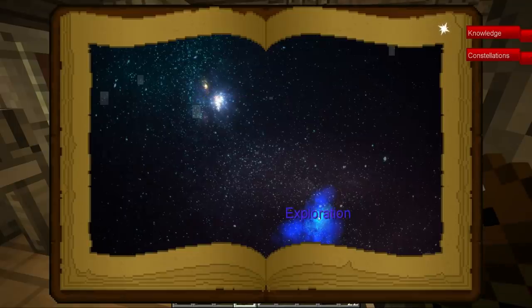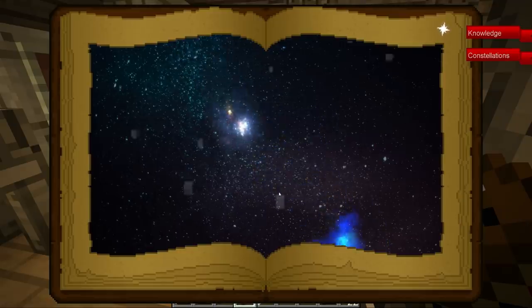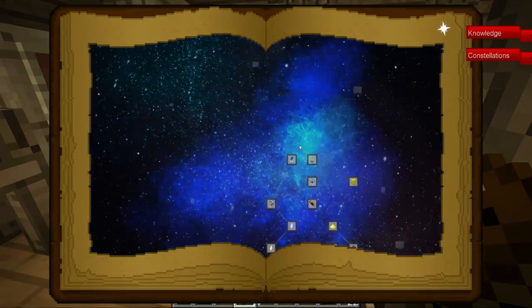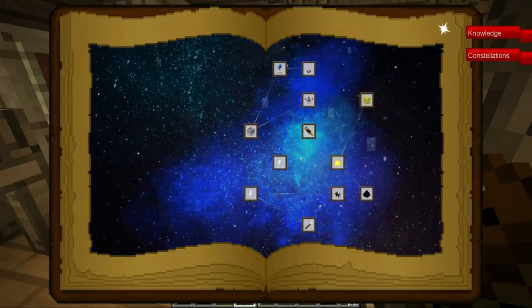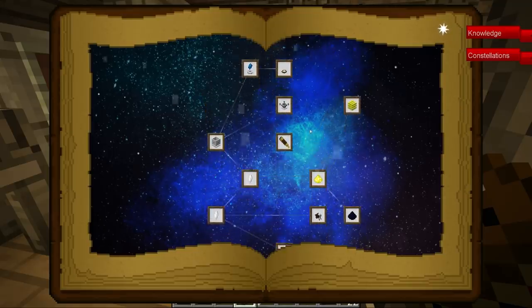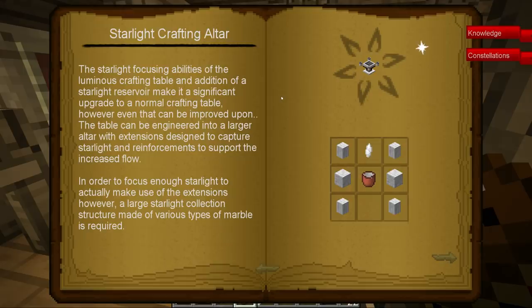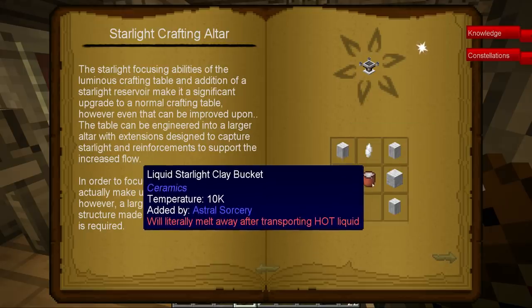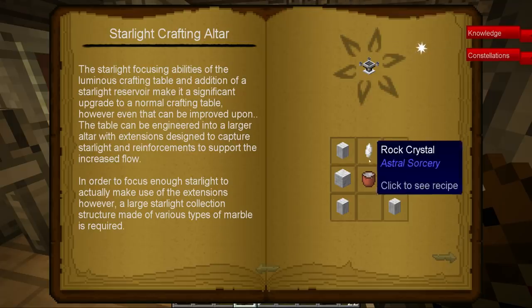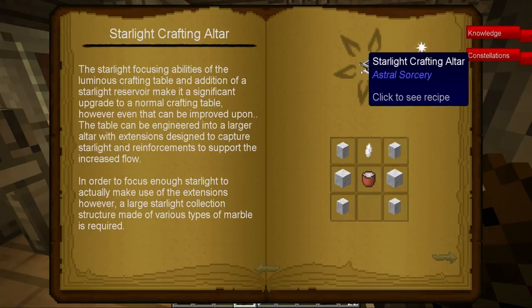So we go to exploration — this is a really nice book by the way, real nice in-game thing. You zoom in with your scroll wheel and you'll start seeing things. The starlight crafting altar requires one liquid starlight bucket, some marble stuff, and a rock crystal. We can absolutely craft that.